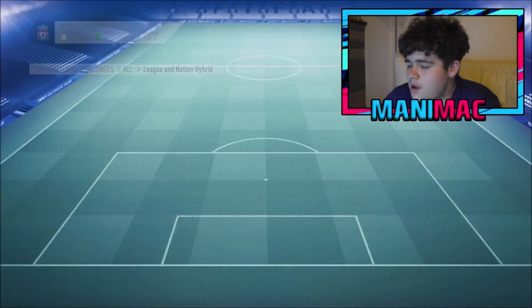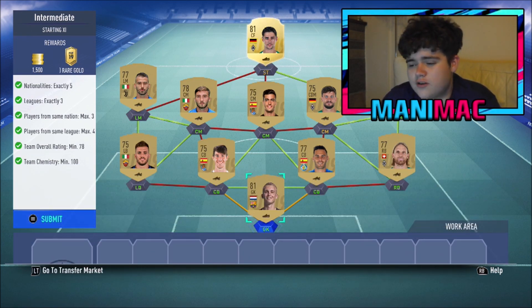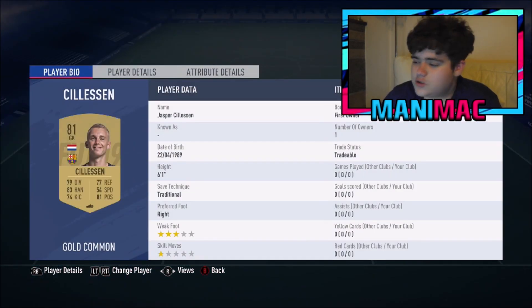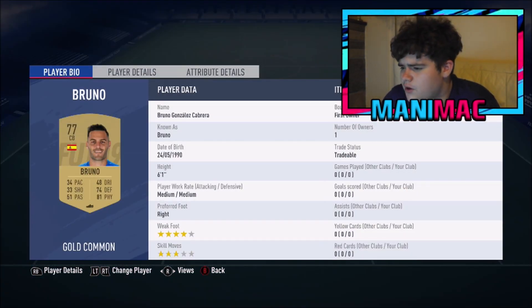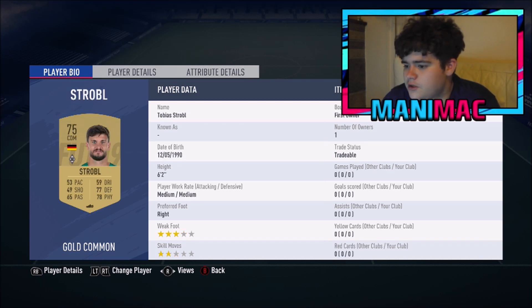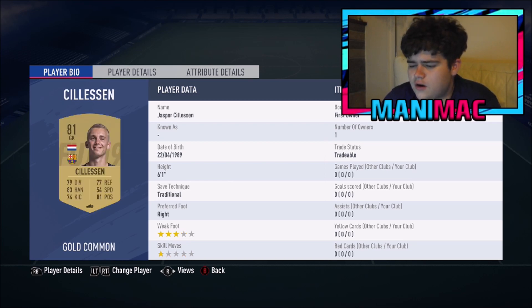Moving on to Intermediate - this one probably costs around 7 to 10k. Again it's cheap. We have Jasper Silesen in goal - he's really cheap, about 500 coins, you can pick him up for 350 on bid. Then Michael Lang, Bruno Gonzalez Cabrera, Aritz, David Santon, Jonas Hoffman, Strobel, Marino, Cristante, Spinozola, and Stindel.